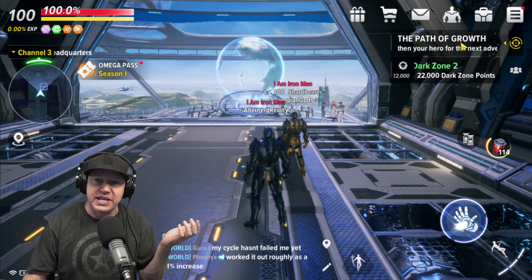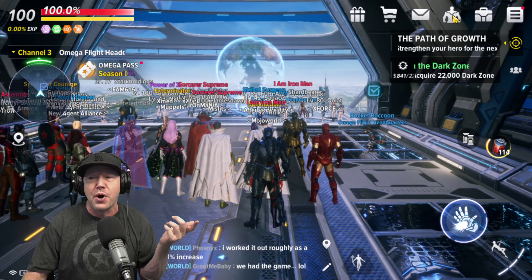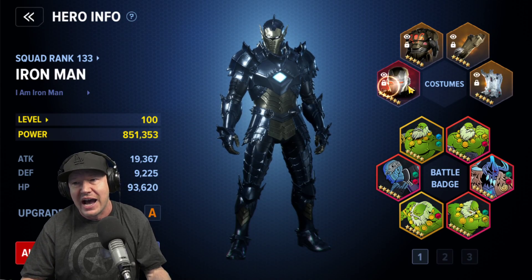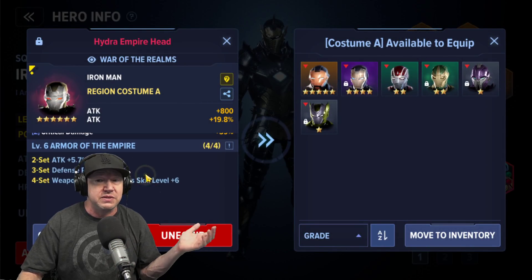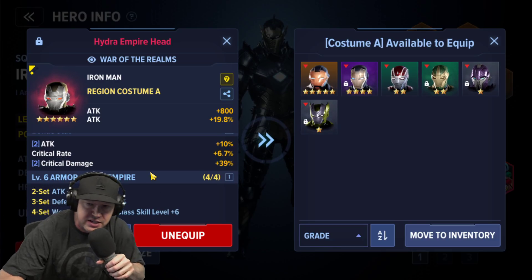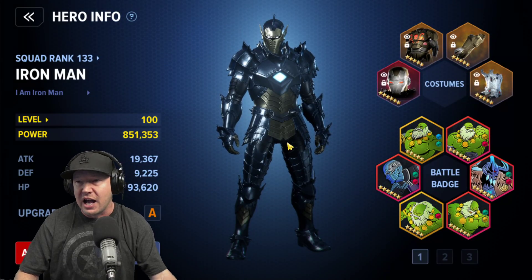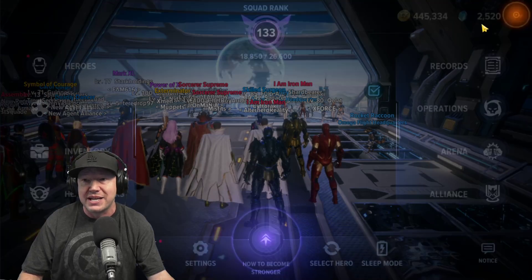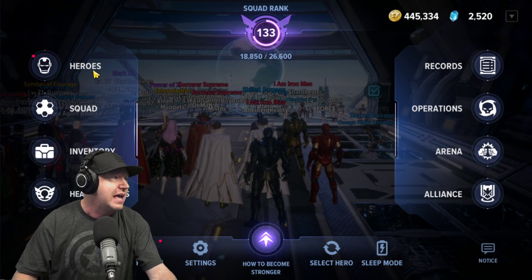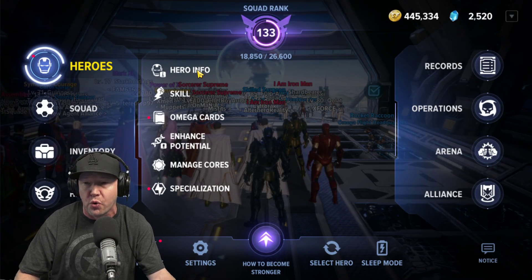The way regional sets work — and the reason why they're so important, especially when you get one to six stars — is they give a bonus to all the stats on a certain class of skills. I have the Hydra set, and its standout feature is that you get weapon cartridges class skill plus six. This is important because I'm using three weapon cartridge abilities, opening with them, and they are blowing people up. I'm basically spamming these abilities.